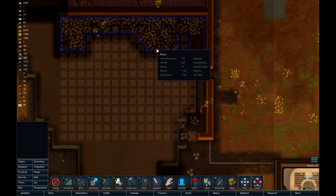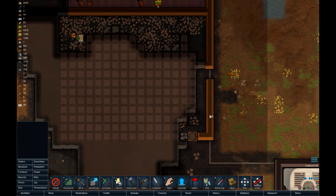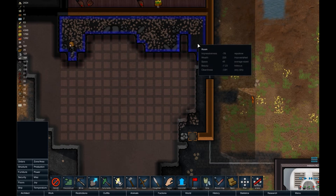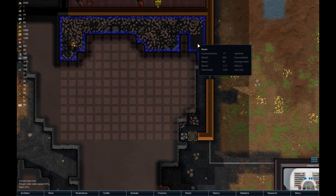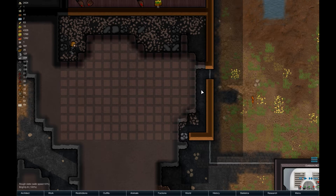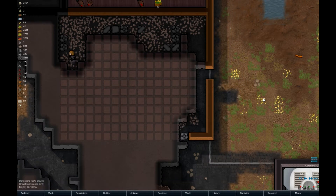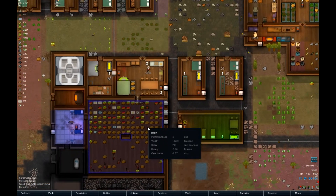One interesting thing that I've noticed — I guess it should have been expected — we already have a floor here. It's rough slate. So we're just going to smooth it instead of having to build wooden floors everywhere. That'll look nice, I think.